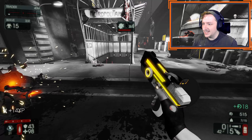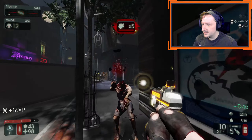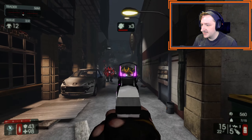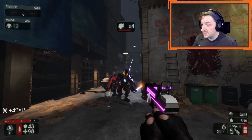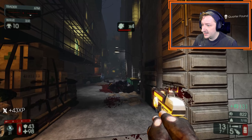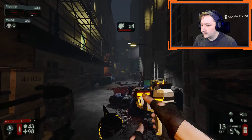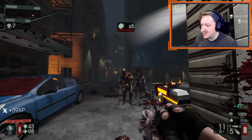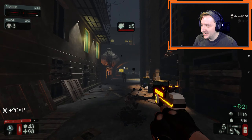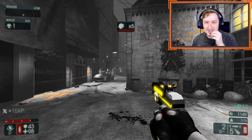Fleshbound — let's see how good this works against the Fleshbound. Oh, that applies an EMP effect to him as well. Let's finish the last ones off so I can open the trader. I feel like you can abuse this kind of easily by just constantly switching back and forth.